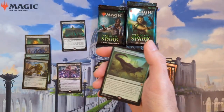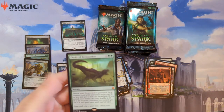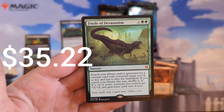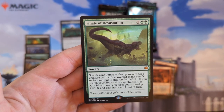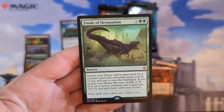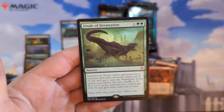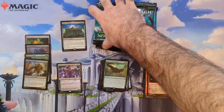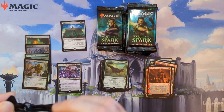Another Tibalt — so this is a good box, we're getting all the big hits. Finale of Devastation is the most valuable card in the set outside of those foil Japanese-art cards. It's an X sorcery — search your library or graveyard for a creature with converted mana cost X or less and put it onto the battlefield. If X is ten or more, creatures you control get +X/+X and gain haste until end of turn. That flipping dinosaur art, getting your whole board riled up — that's usually a game-ender right there.